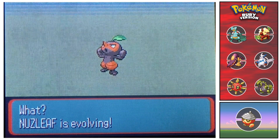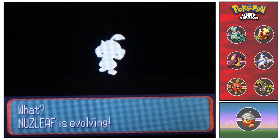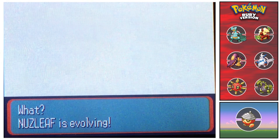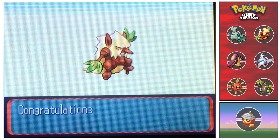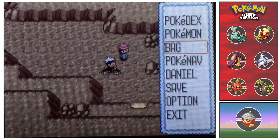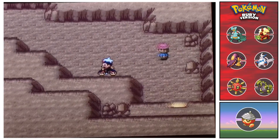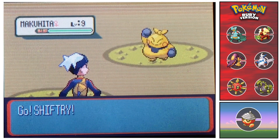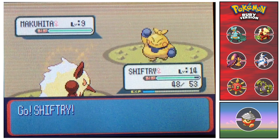All right, I've traded over a leaf stone, so we'll use it on Nuzzleaf and get our shiny Shiftry. After this I'm actually going to go straight back to Granite Cave and go for more while. Hopefully that doesn't take too long but I am expecting to phase. There we go — not the biggest difference in the world but still quite a nice change. I'll show it off as Shiftry and then end the video — there we go, regular Makuhita and shiny Shiftry.